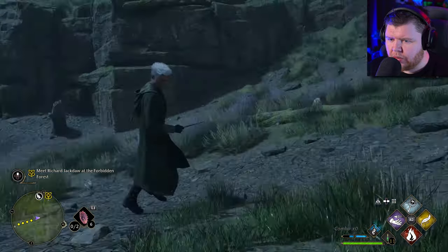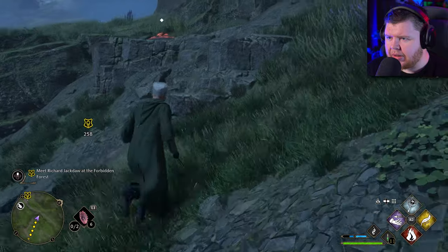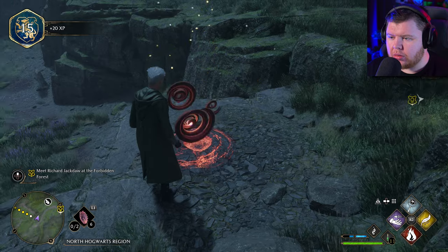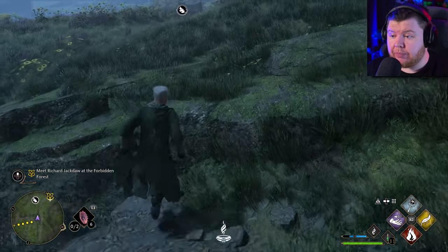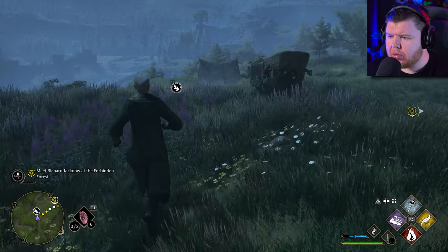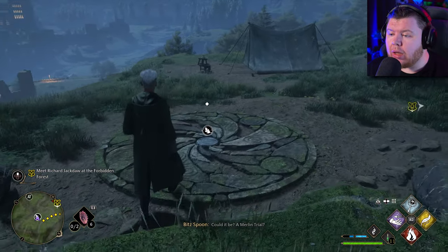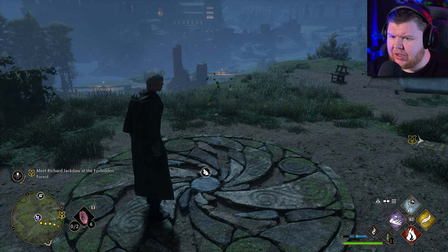Nice, a little bit of mongrel fur. Where are those eggs? Oh, they're up here — Ashwinder eggs. I don't know what we can do with them. There's a little village here, a little camp.